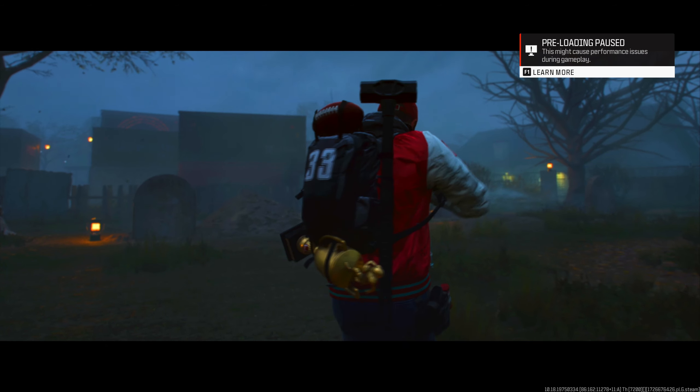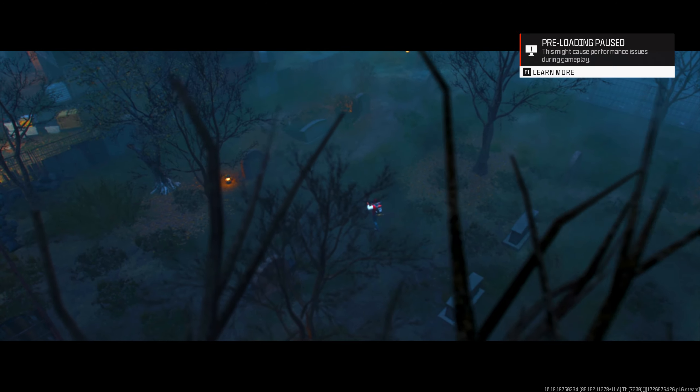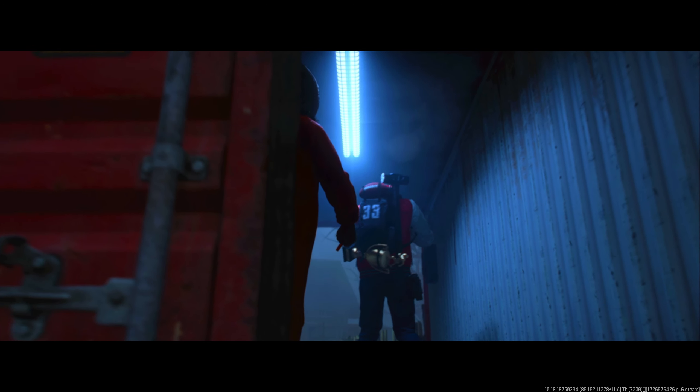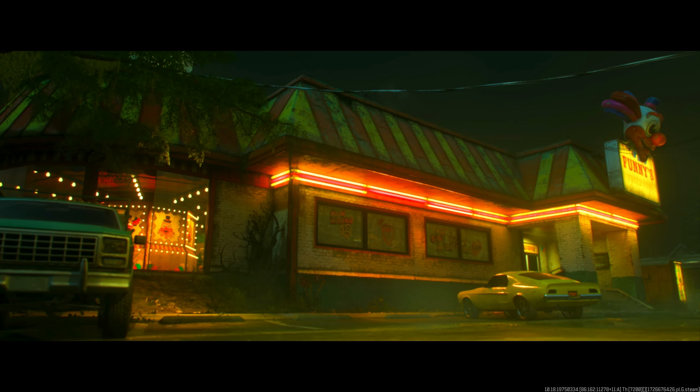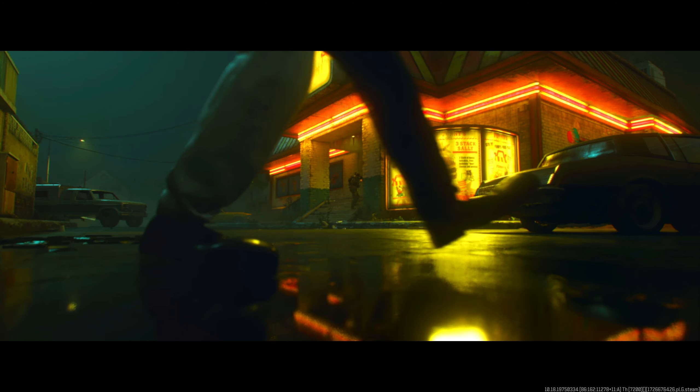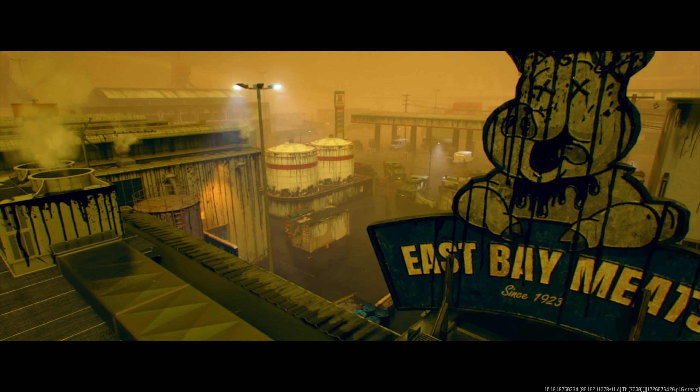Animated cutscenes are officially back in Call of Duty. With the Season 6 update we got a brand new Haunting cinematic trailer, which showcases the new operators, battle pass skins, the new map, and what to expect from the season. When you first load up the game it will pop up on your screen — you can skip it by holding down the X button.